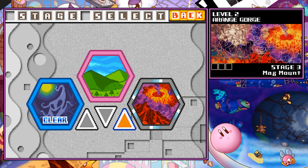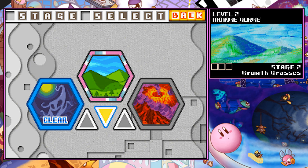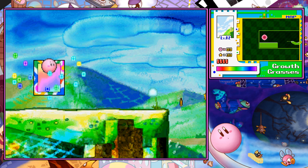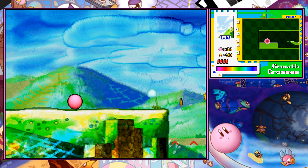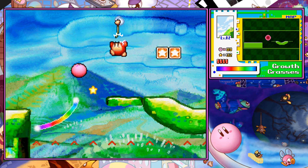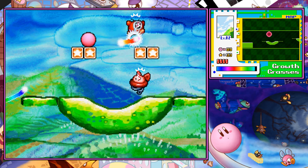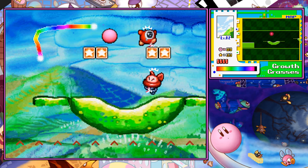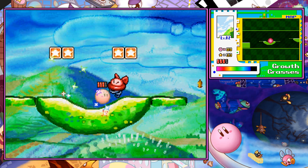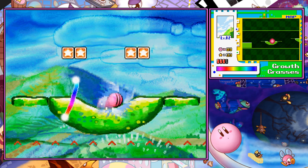Okay, never mind. I am so dumb — I thought it was on the second level, but I'm pretty sure it's the third one. The world itself is called Yellow Adventure. I'm really sorry about the deceiving information — you can make sure to tell me in the comments that I am a noob and a scrub for not knowing my Kirby Canvas Curse, despite it being one of my favorite games on the DS.